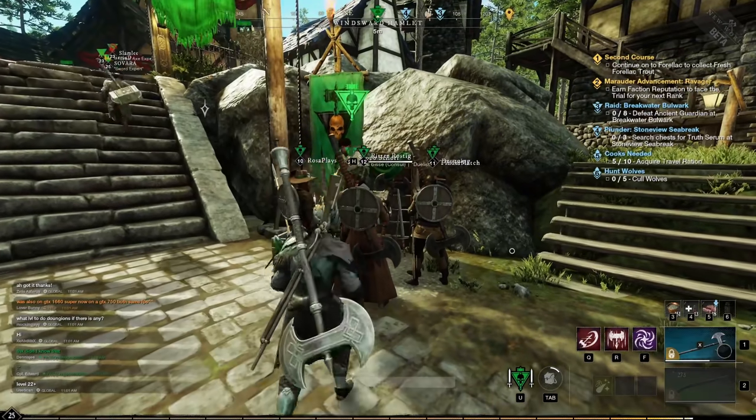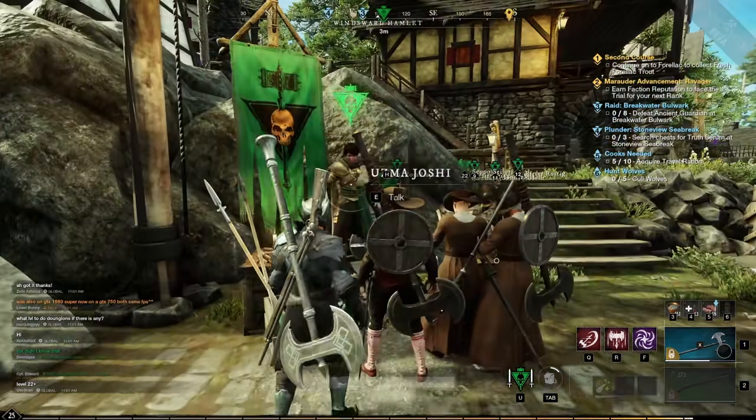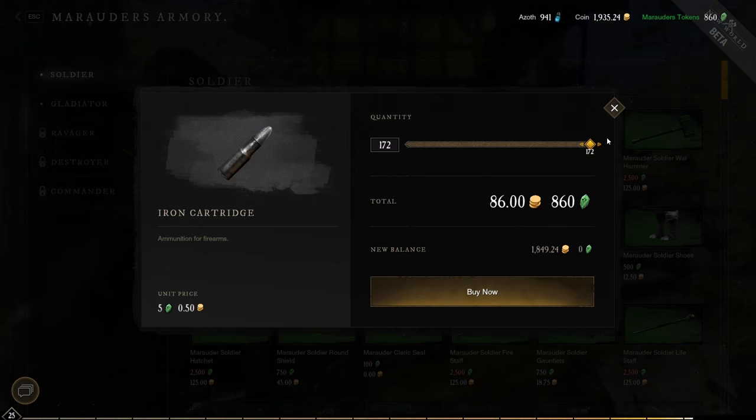If you're running low on ammo or arrows, you can go to the faction mission giver and buy some ammo with your faction tokens. This is probably the cheapest way to buy ammo.